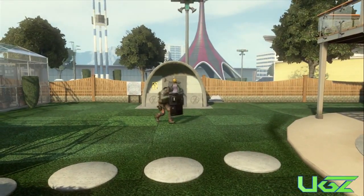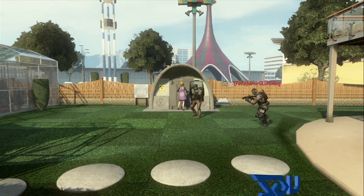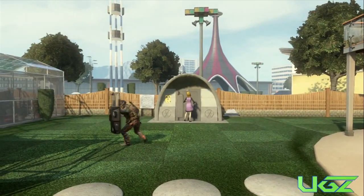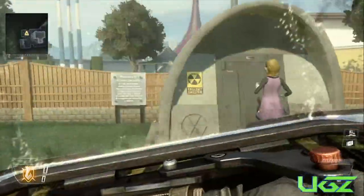Another cool thing that you can do with this glitch is you can make it spin while it's above your head. How you do this is just repeat the process, but this time just stand still and spin, and put your sensitivity on 14 to make you look crazy. This glitch can be used to troll people online so I do hope you guys have fun with this glitch.